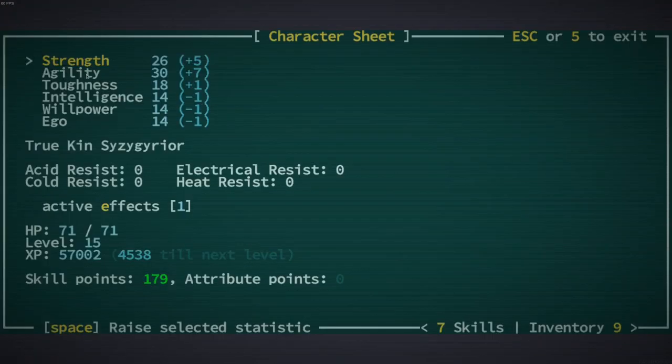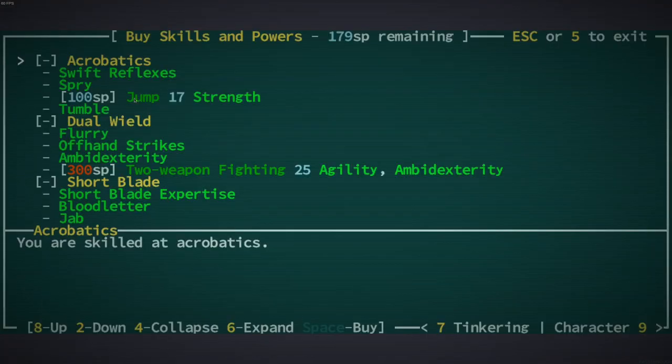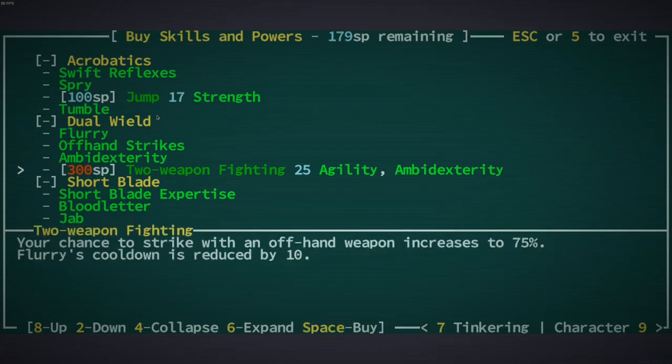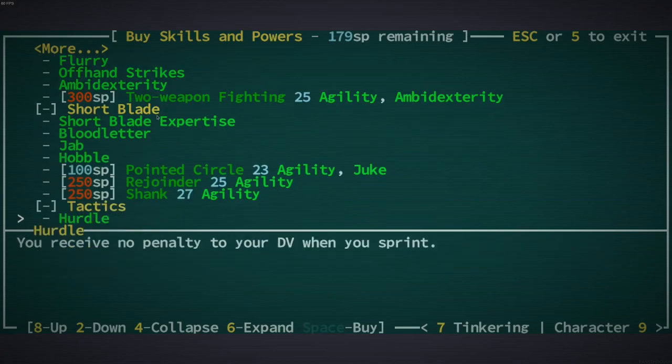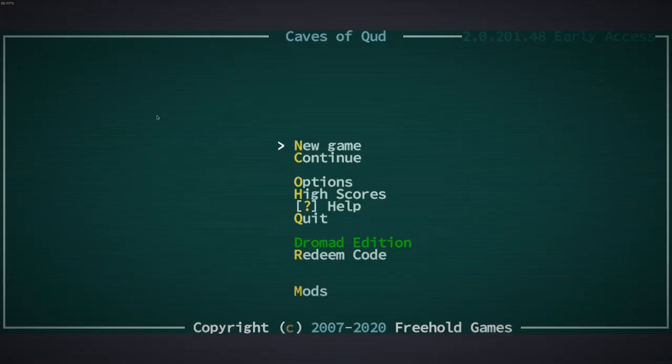So I am this high agility character with some dual wielding going on. These are my skills and abilities - some are passive, some are active, so this is the stuff I've invested into. That's my character right now. We'll come back to that in a second - I'm just going to save and quit, go to new game.